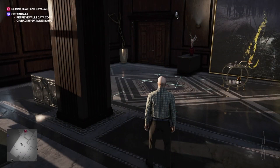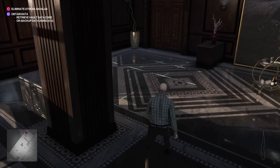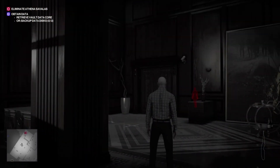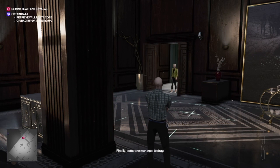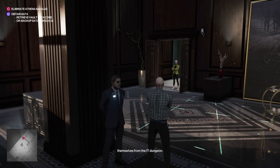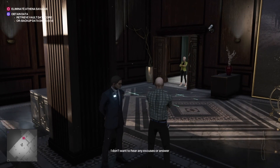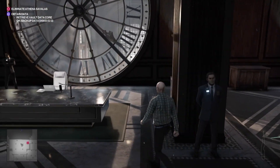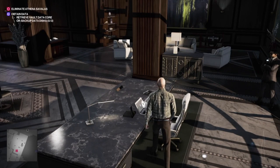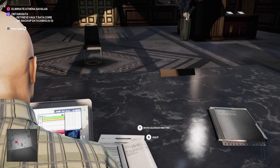Before we do anything we need to start this dialogue up. Over on the right you can see where we're going to place the bottle of vodka that we picked up - that's also what we're going to poison. Athena is going to walk out and say 'the IT guy,' and that's when we need to change her meeting. She says: 'Finally someone manages to drag themselves from the IT dungeon. Now listen to me carefully - I don't want to hear any excuses or answer any questions, just fix my computer and get out.' The IT guys cop all the slack!